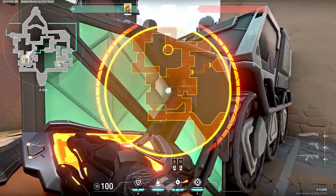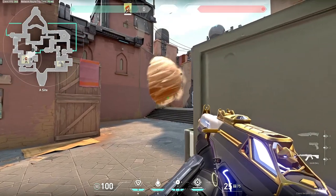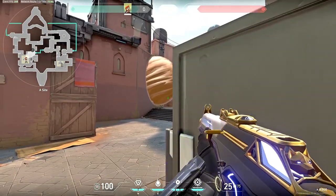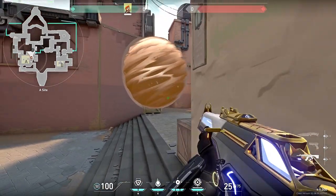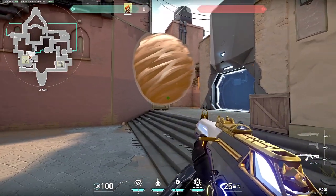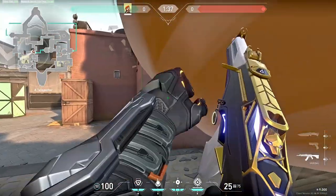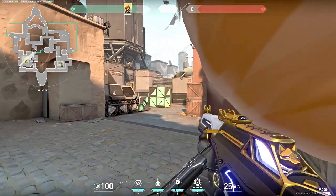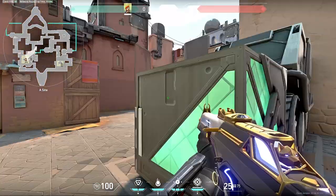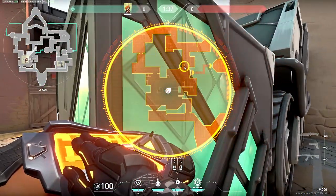One way smokes with Brimstone are my absolute favorite thing to utilize while playing him. You can toss a smoke down somewhere and then enemies cannot see you at all but you can see them, which literally just leads to absolute free kills. In order to do one way smokes you need to put the smoke up on a higher elevation than where the enemies are, and then their feet will pop out of the bottom of the smoke before they are able to see you.